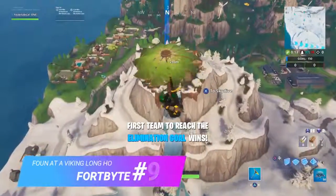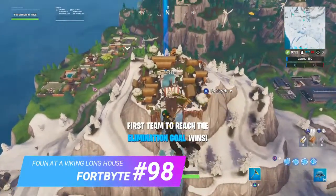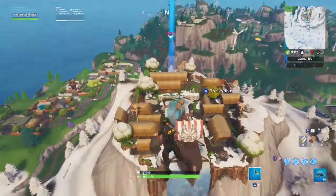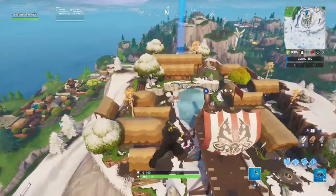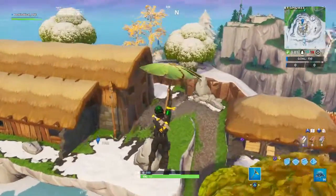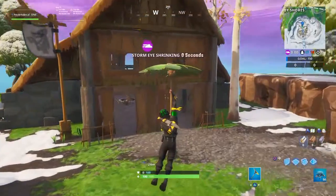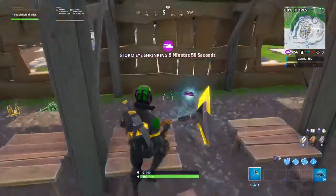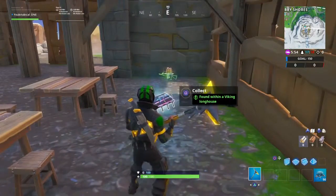For the final 4 Byte, number 98, which requires you to search within a viking longhouse, you want to head up to Valhalla or the vikings village and head to the largest house you can find. To the left of this house you should see this 4 Byte chilling over on this side. Collect that and you'll have this challenge too.